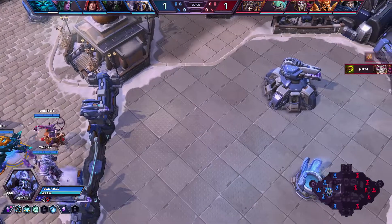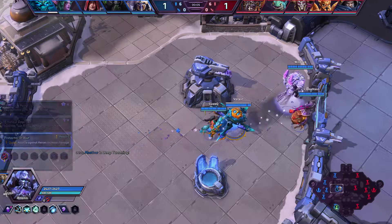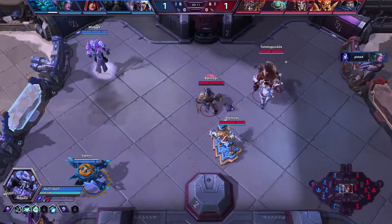Without further ado, the team comps are going to be Phoenix, Tyrande, Vala, Abathur, and Artanis versus Hogger, Brightwing, Nazebo, Imperius, and Tychus.